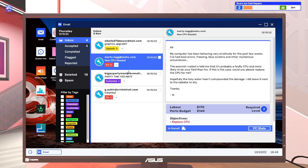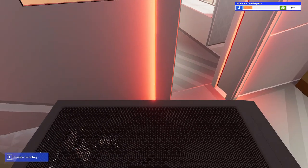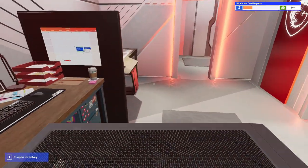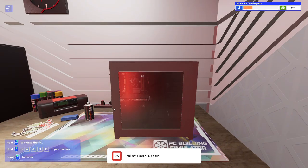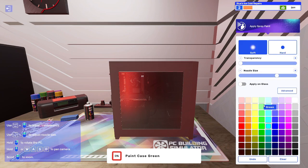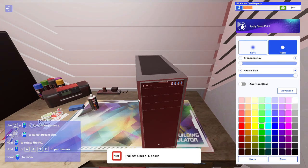Things we gotta get done today — we need to customize this guy's case. Let's pick up the case and bring it over to a workbench. Case modding: we need to paint it green with spray paint. I like staying within the middle of a couple of rows; otherwise you get a really dark green or a really bright one. This guy wants it not on the glass, so let's spray paint it all around.